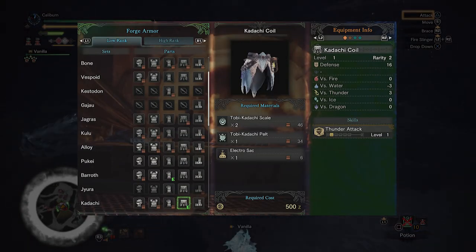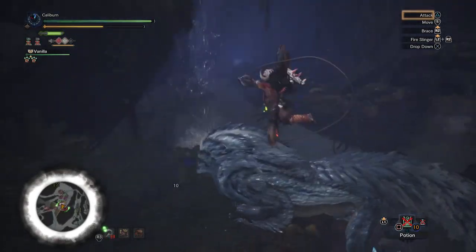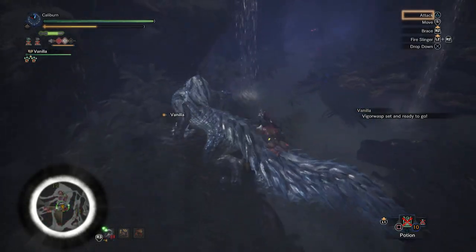Finally, if you're using Tobi Kodachi's weapon, pick up the Kodachi Coil for a bonus to Thunder attack. This will be a more consistent damage boost compared to Fortify. Anjanath is next, but unfortunately it has no reasonable options for Insect Glaive.